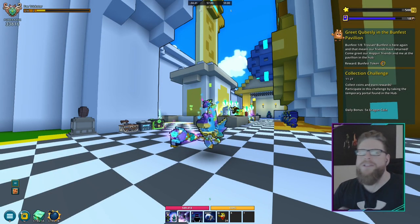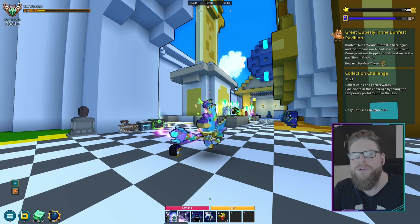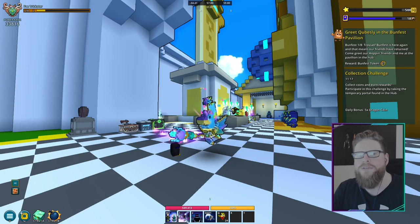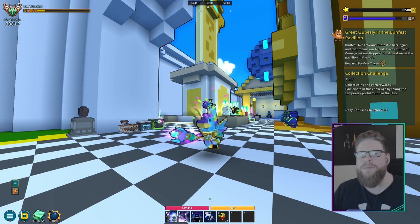Hello guys, welcome back to the video. This time I'm guiding you through the Easter event going on right now for the next 14 days. It's Easter in Trove and we've got an event going on for that, plus there's the daily adventure — on Tuesdays it's gather, and on Saturdays, which is very important, make sure you do one dungeon to get yourself that free double XP potion.